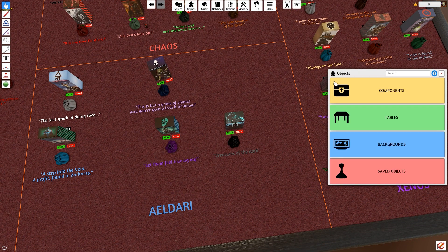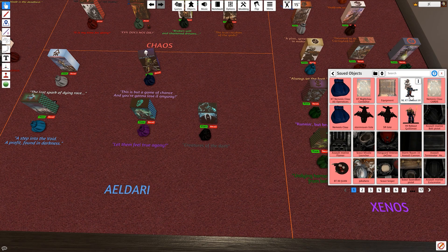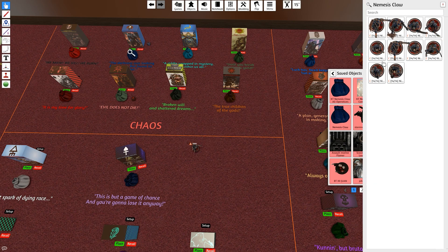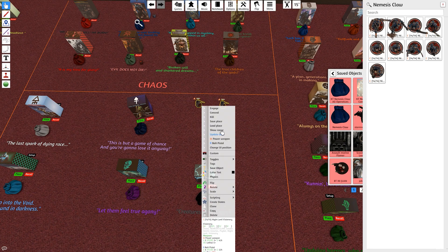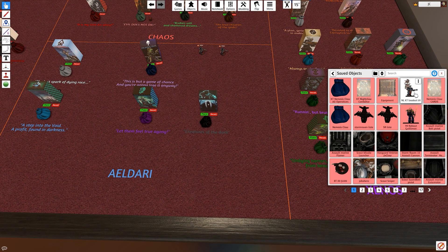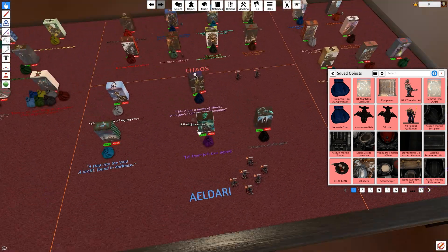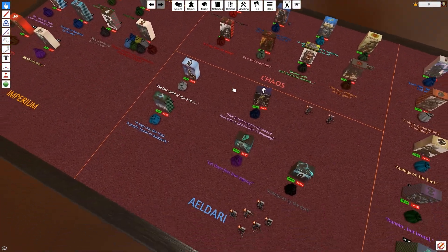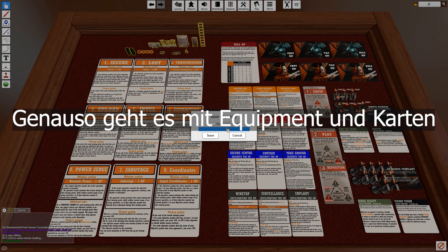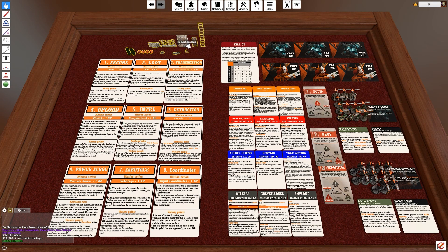I prepared it ahead of time, so my object library is full. Go to Object, then Save Object, and there you see 'Kill Team Loadout 01' — how I play my kill team currently. You can multi-select individual operators, pull out the ones you need, multi-select them, then go to Save Objects to save your team of six. I can just drag and drop it out, and there are our operators — even with tokens and hit points already on them. Once set up you can do the same for various teams, equipment, and cards.